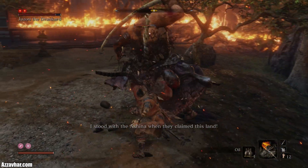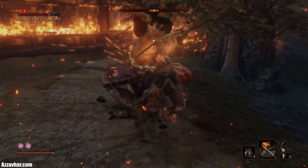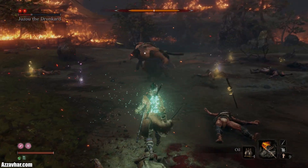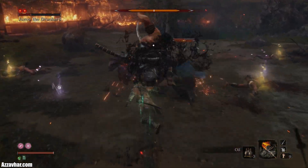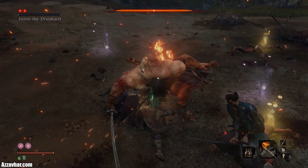Throw oil at Juzo and if it connects it will cover him in oil. After that, use the flame vent to cause the burn status on him — the burn status will slowly bring his health down. Ideally try to save as many spirit emblems as you possibly can for the use of the flame vent.